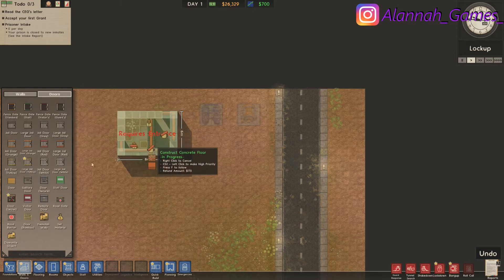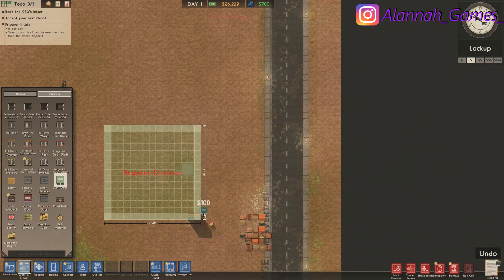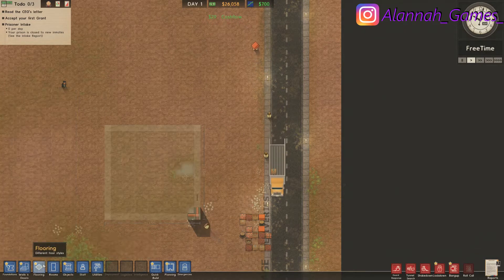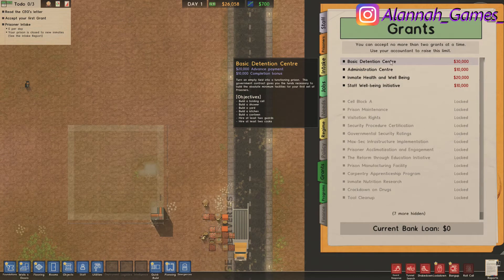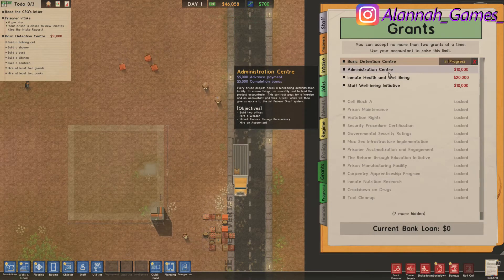They need a door to be finished, so I'll put a staff door there. Since this is going to be the holding cell where prisoners first come in, I'll put a jail door on it. Let's look at the grants to see if there's anything I want to accept straight away. Yes, I'll take that one — holding cell, a shower, a yard, a kitchen, a canteen, at least two guards.